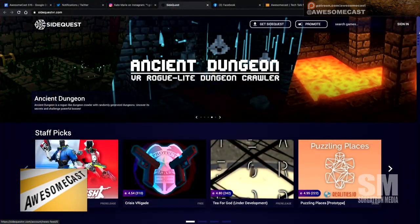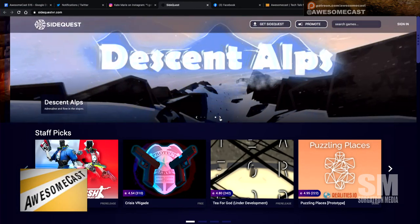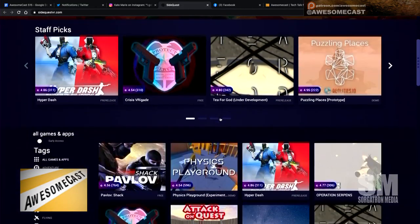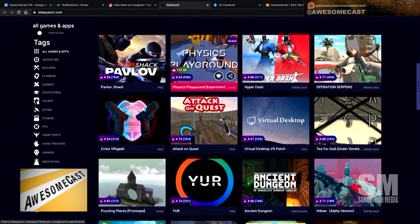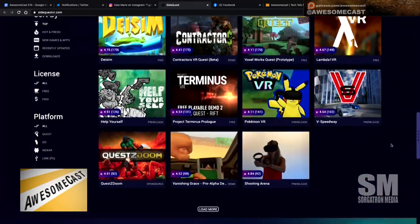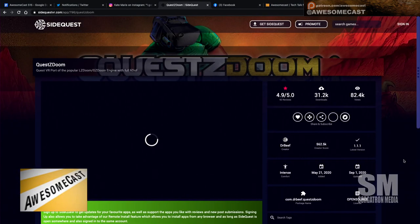There's a website and application called sidequestvr.com — it's pretty much an additional app store for VR-based games. I saw some items for a VR version of Wolfenstein, and a bunch of other cool games. You can see Doom right here on the front page.